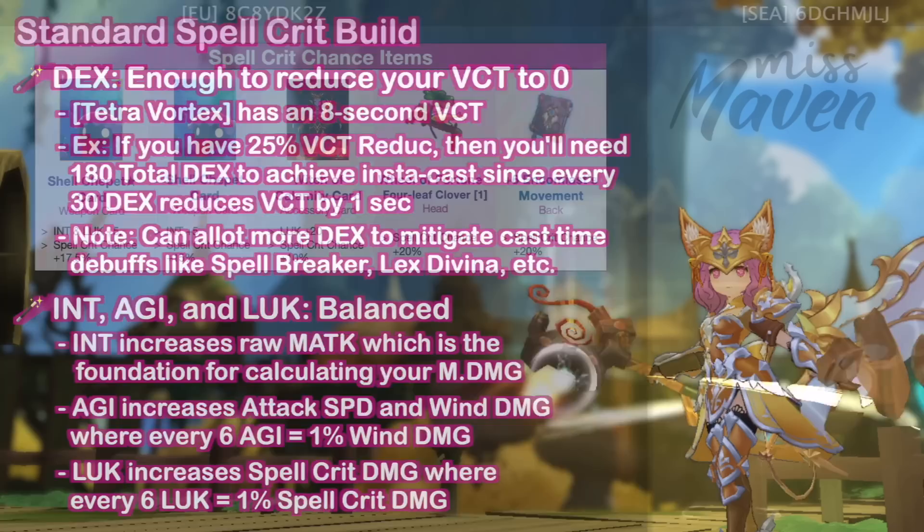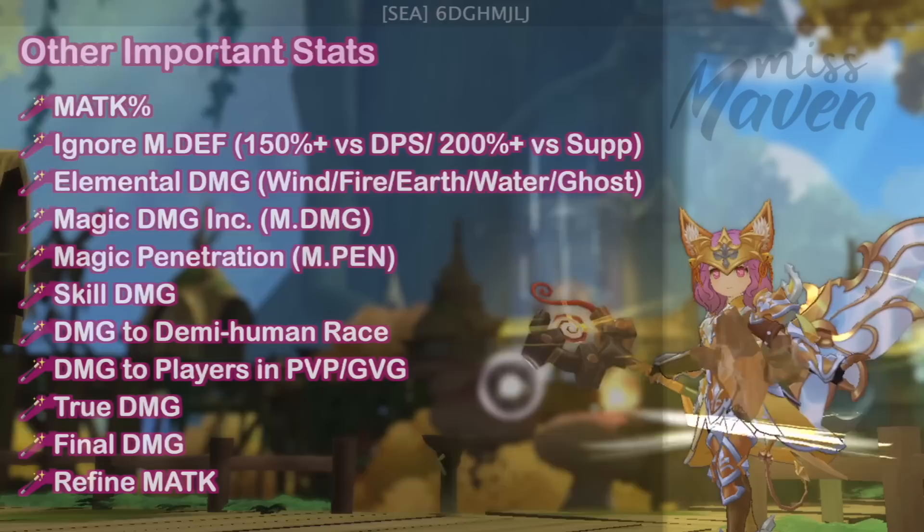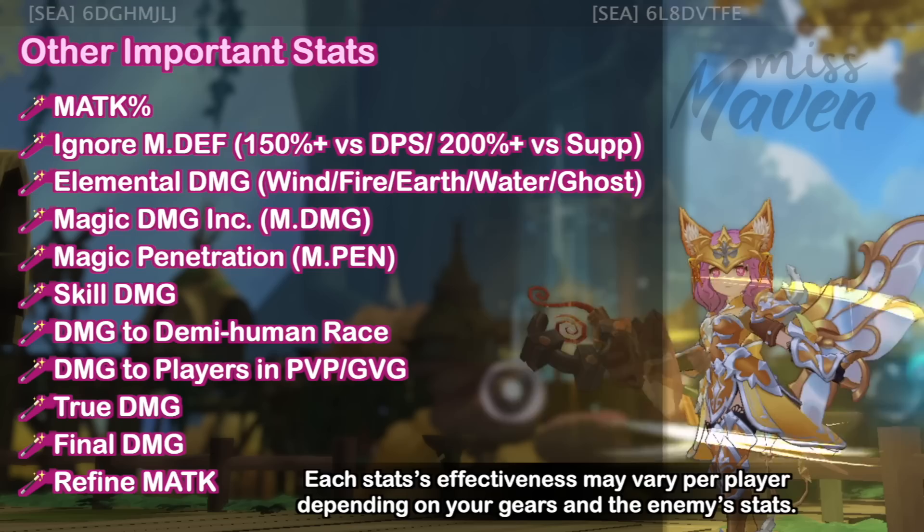In order for your skills to deal spell crit damage, you must have equipped one of these cards in headwear that boosts spell crit chance. Personally, I prefer having a spell crit chance between 40 to 50%. The other stats you should upgrade to further boost your damage are as follows. There's no one-size-fits-all approach to choosing which stat to upgrade and by how much, as each stat's effectiveness may vary per player depending on your gears and the enemy's stats.